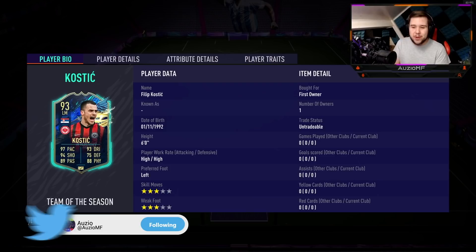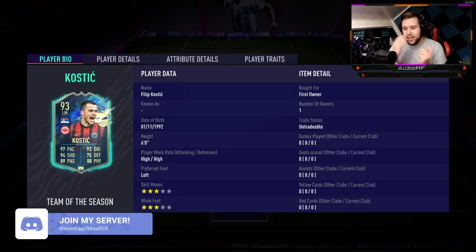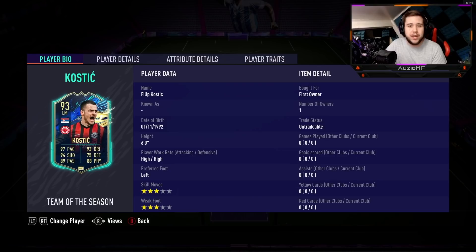I took a moment to look at this card and I just saw the stats on it and I was like, hold up a second — he could be absolutely insane if EA go ahead and give him a skill move upgrade. They didn't do it. They gave him 3-star 3-star. He already had the 3-star skill moves but I don't believe he had the 3-star weak foot — he had 2-star weak foot. They upgraded to 3-star.